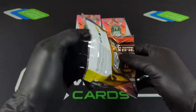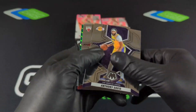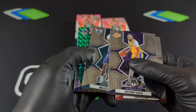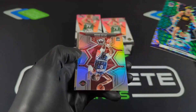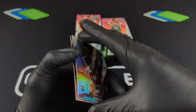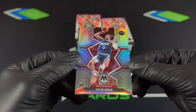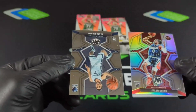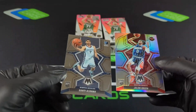Those cereal boxes are the sleeper right there. AD and LeBron same box. Got another green — Klay Thompson there. And a silver. Jalen Green with the silver — let's go! So this is what we're chasing in the break: silvers. As you can see, they are pretty good. We did get two parallels in this blaster box.